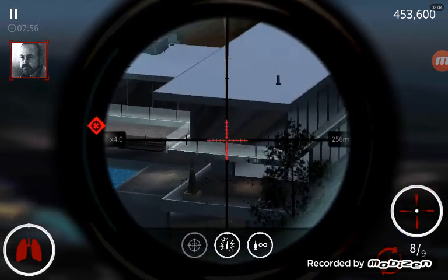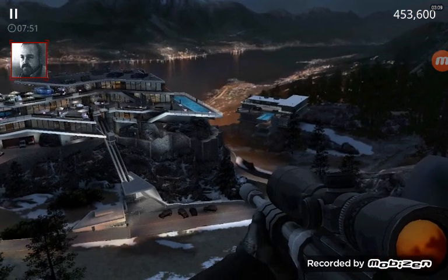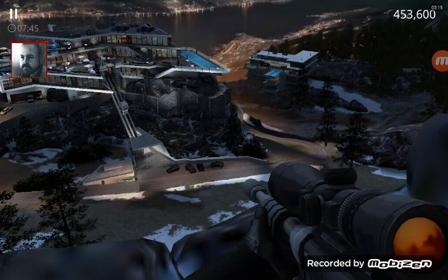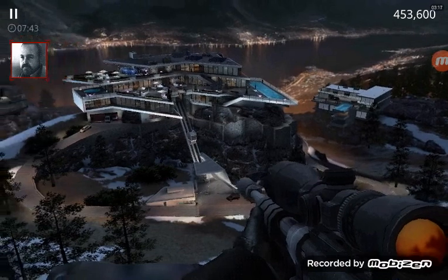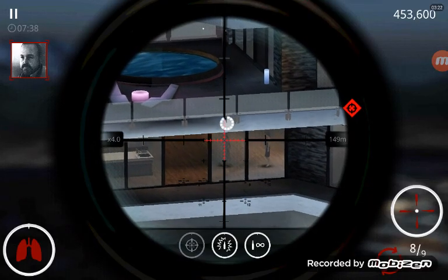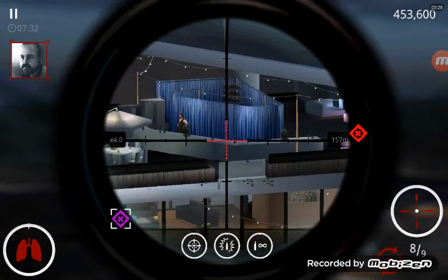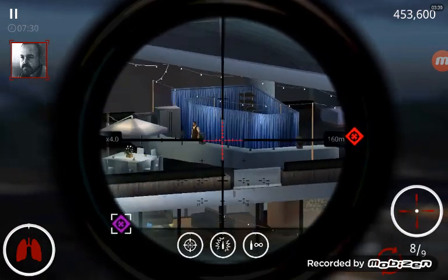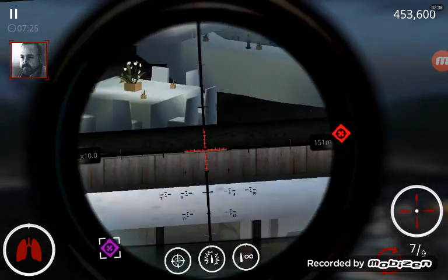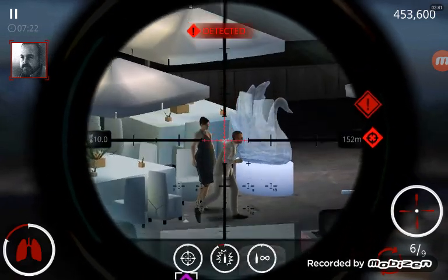Civilian casualties are not part of this contract, 47. Live targets only. Killing civilians is not endorsed by the ICA. Desist immediately.